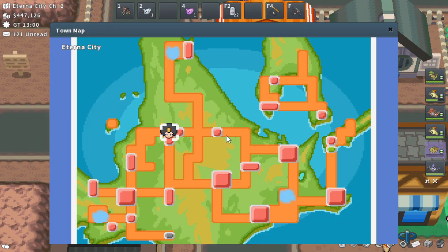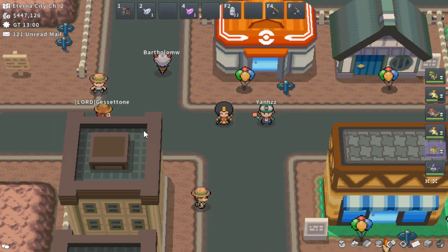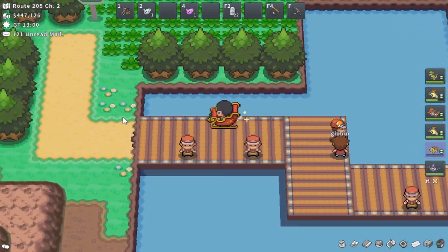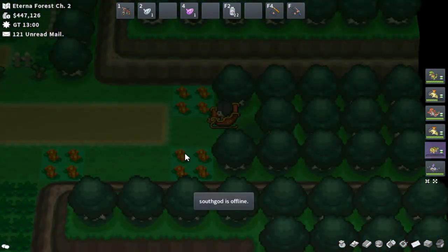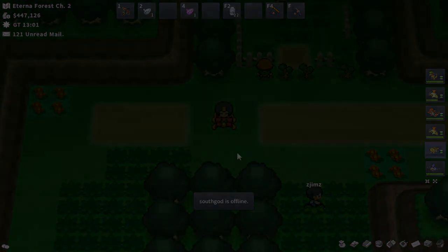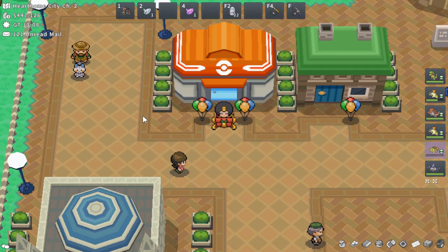Now on over to Sinnoh, starting here in Eterna City. We're going to be heading to Eterna Forest for Alpha Pikachu. You want to head left from Eterna City — left, left, left — up to this little patch entry. Then in here is Eterna Forest, and Alpha Pikachu should be located somewhere in here.